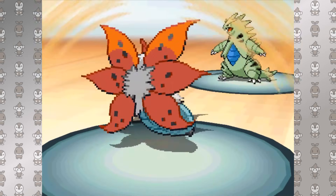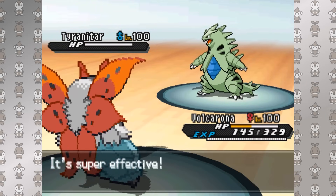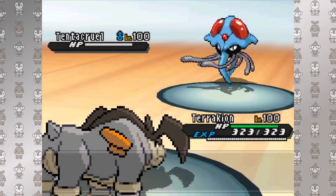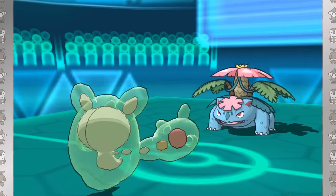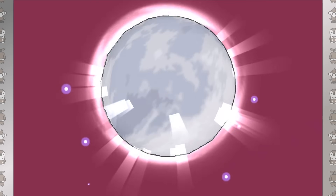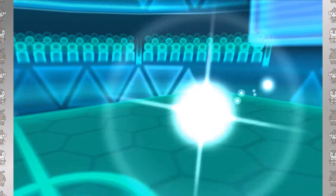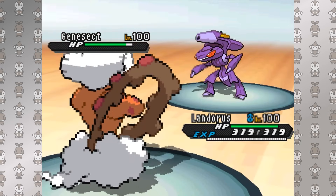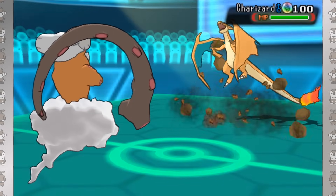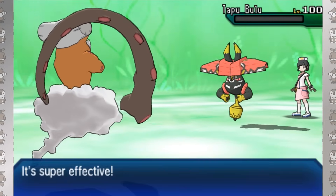Life Orb also makes certain setup sweepers downright ridiculous — tacking on a Life Orb boost on top of Volcarona's Quiver Dance or Terrakion's Swords Dance can be utterly obscene. Life Orb is at its best when its recoil is ignored, which is rare, but the results are stunning. Magic Guard Clefable is able to reap the full benefits of its power without caring for recoil, as are Sheer Force Pokémon using Sheer Force-boosted attacks. The inability to get worn down while spamming ludicrously strong Earth Power, Focus Blast, Sludge Wave, and Rock Slide was a major factor in Landorus-Incarnate's brokenness.